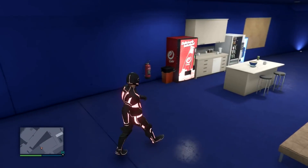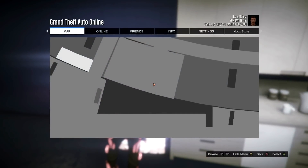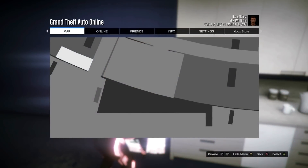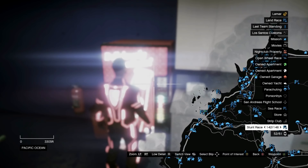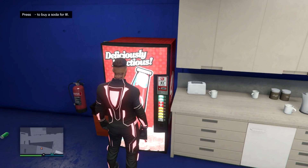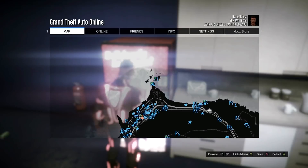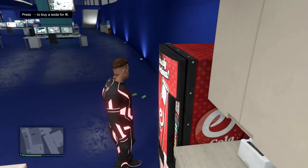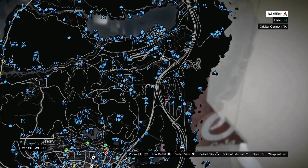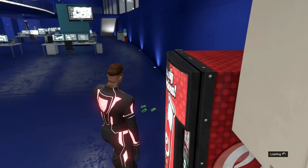At the vending machines, hold start, and as soon as you let go of the start button, click right on the d-pad — you should be grabbing a soda with your map open. Go to map, switch view, and go to the top left. When you see your character tilt his head back to drink the soda, that's when you want to start a job. If you're having trouble, turn the view so you get a better angle on your character's head. As soon as he tilts his head back, start the job — you'll see loading in the bottom right.